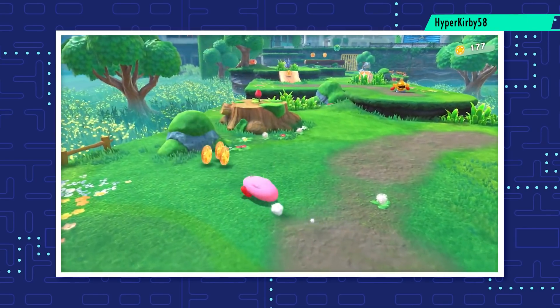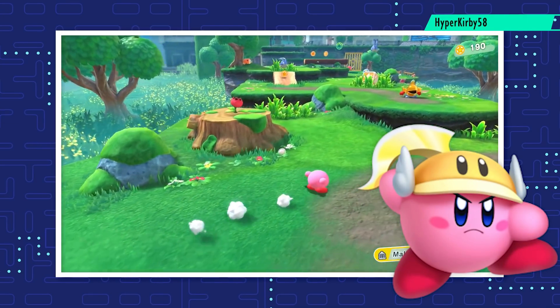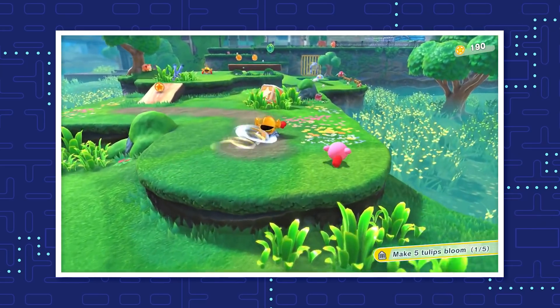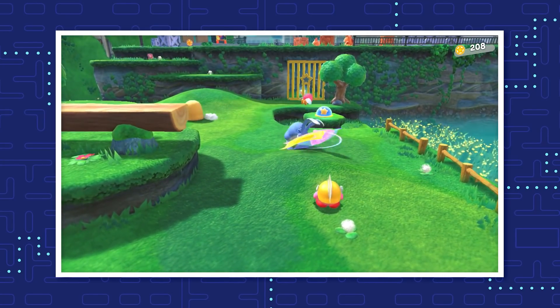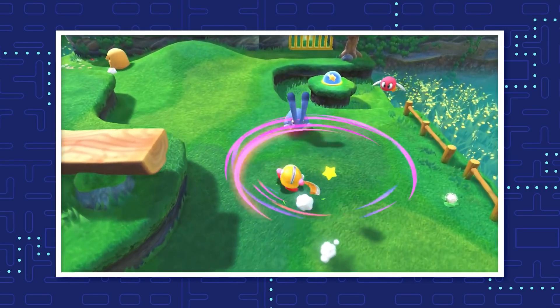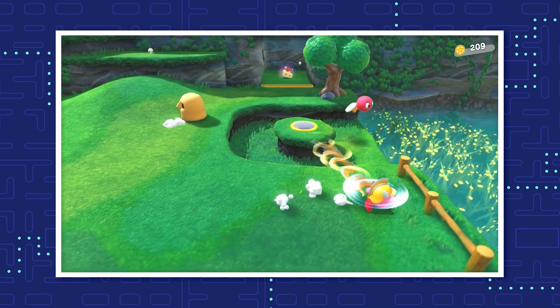If you are more of a slasher than a smasher, you may prefer the Cutter ability. As with previous Kirby games, you can get this copy ability by absorbing Sir Kibble. The Cutter lets you throw a blade that returns just like a boomerang, inflicting damage both when you throw it and when it comes back. You can also use the Cutter to fetch items that are normally out of reach.